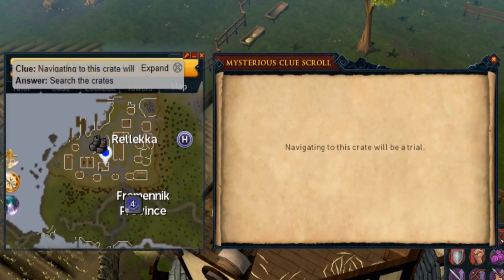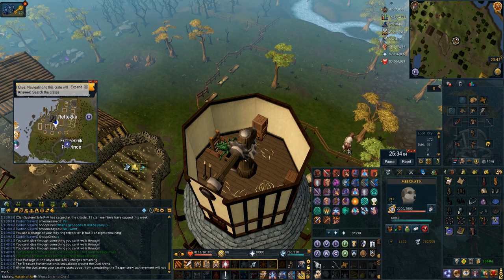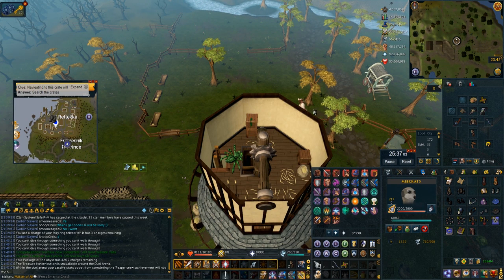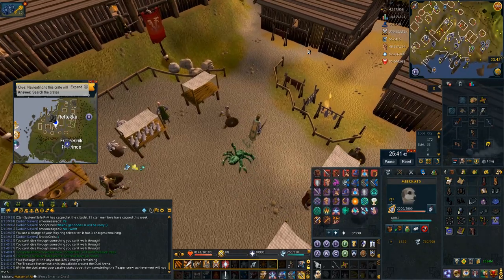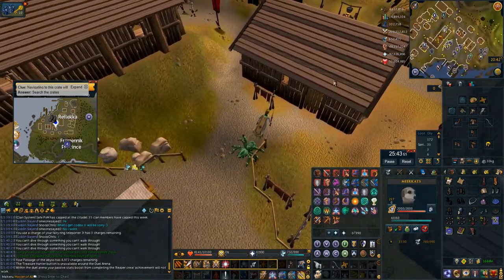This is another very quick one — 'navigating this crate will be a trial' riddle is in Rellekka. If you use your Fremennik boots that you get from the Fremennik tasks, it will teleport you right into the middle of Rellekka. Literally just run south of the market, go into this house, search the crates and you're done.